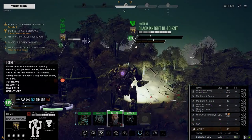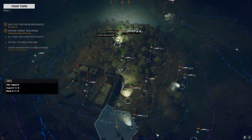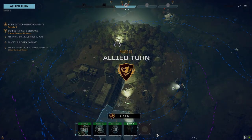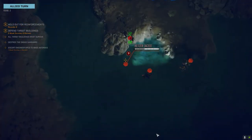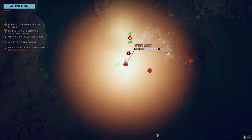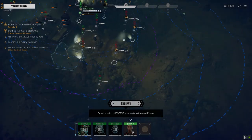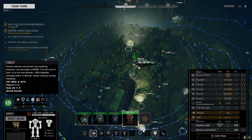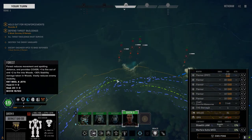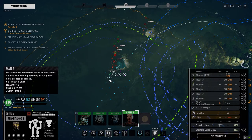Can't get line of sight on anybody but we can keep moving forward. We definitely need a bigger engine in this thing — we could get a Clan XL and a bigger engine, that's the way to go. You guys kill the Hetzer because I don't feel like shooting at it.